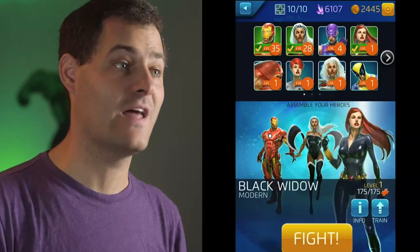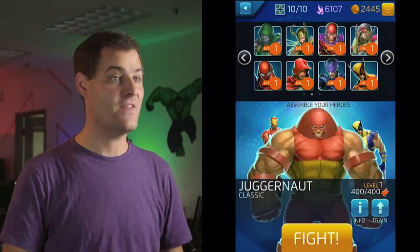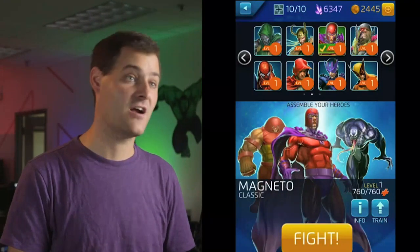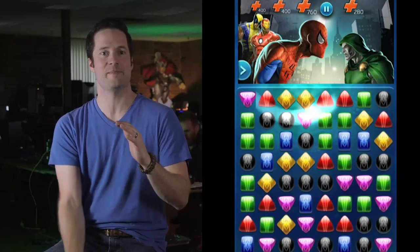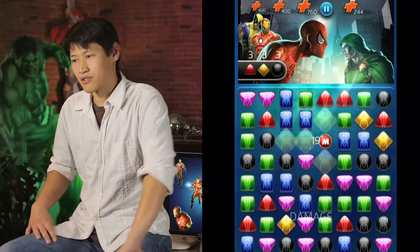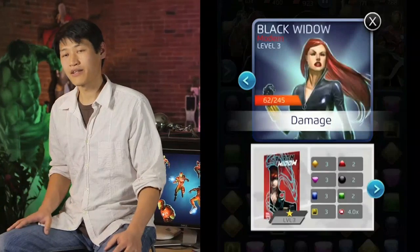One of the new things the team at Demiurge wanted to bring to the Puzzle Quest franchise was three-on-three combat. Players have to carefully select the composition of their team, making sure that they have strengths in different colors, defensive characters and offensive characters. It's not just a Match 3 — there's a Match 3 with really deep strategy involved. The matches you're making not only do damage but they're also charging your abilities, and those abilities can really turn the tide of a battle.